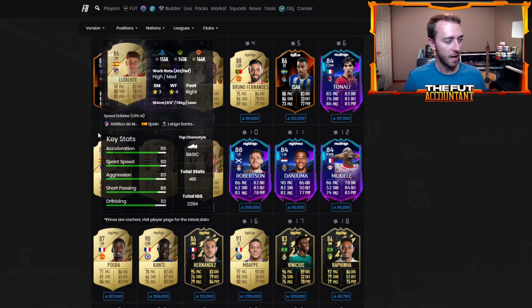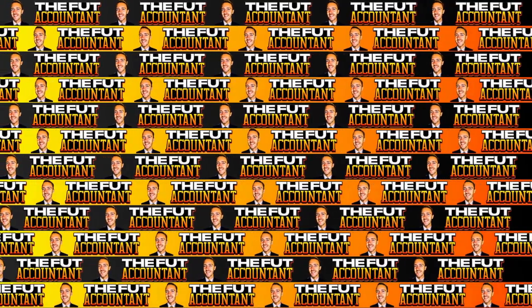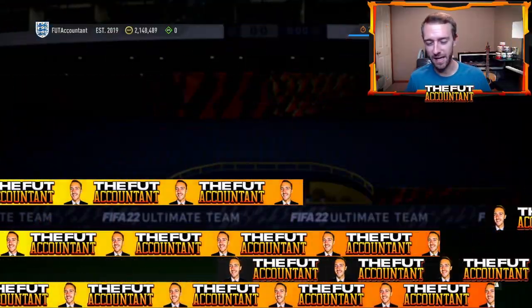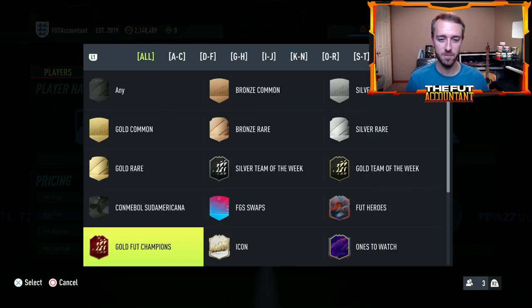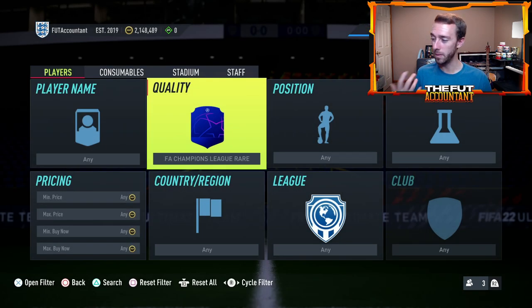I think the price drops will be pretty small, unless EA does something insane today with the content. If the UCL cards come out today and they have a higher rating than the gold cards actually do — which I really, really, really don't expect — but they did do this in FIFA 19, giving all Champions League cards a plus one overall. If they did that today, then I think you would see the gold card market drop off more because people would go after those Champions League rare cards as they come onto the market.